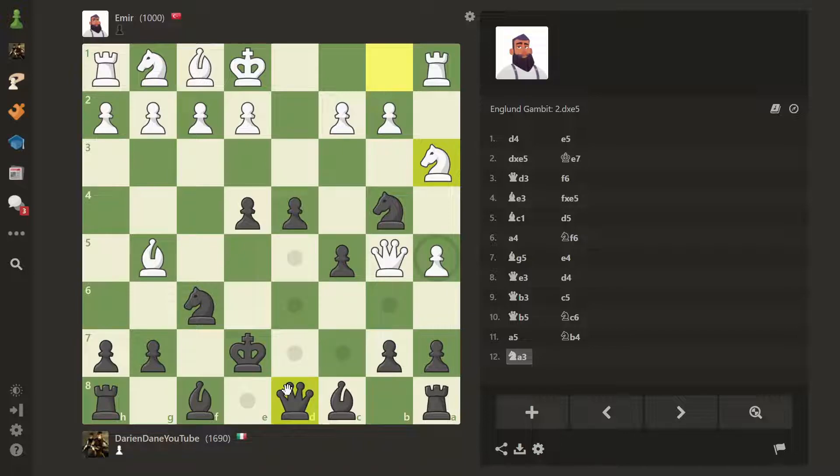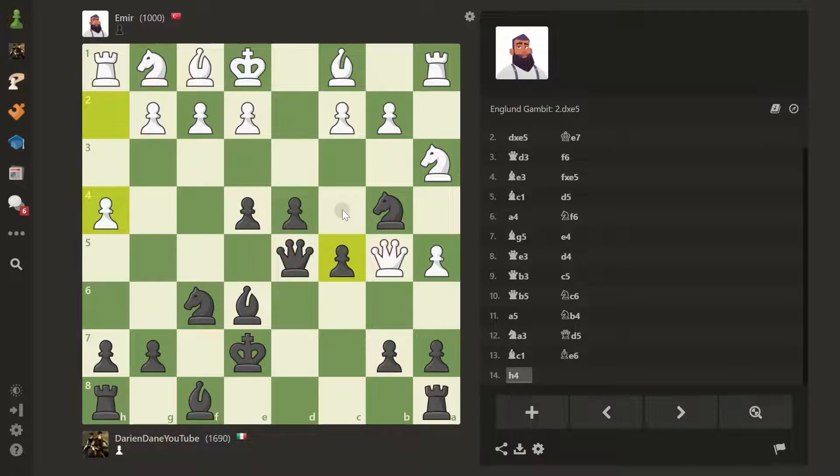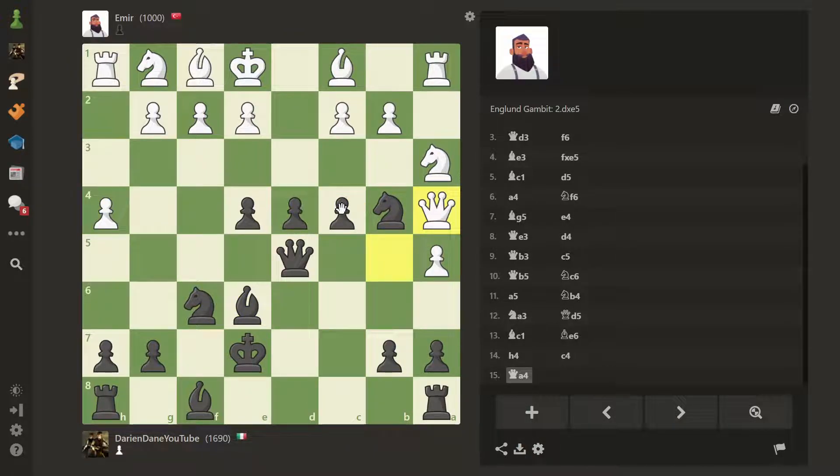Maybe we go here — this attacks the bishop, the bishop goes back to c1, and now let's keep developing. We can actually attack the queen. Wait — can we trap the queen? If we go here the queen cannot take but has just one square. Can we cover that square first and try to trap the queen? Let's see.